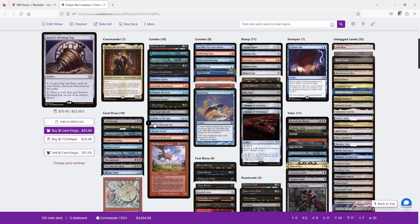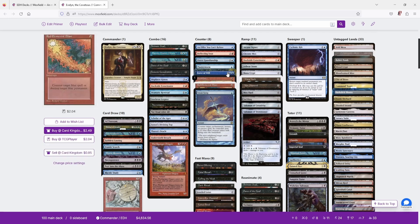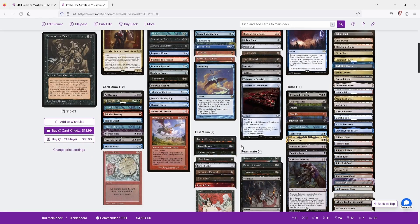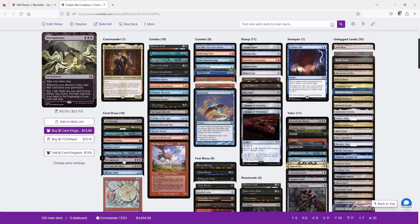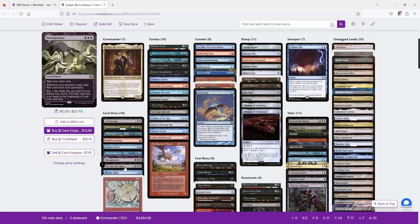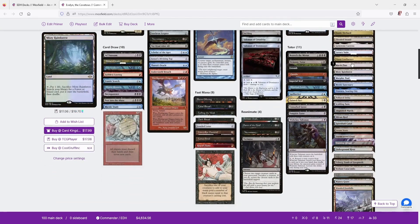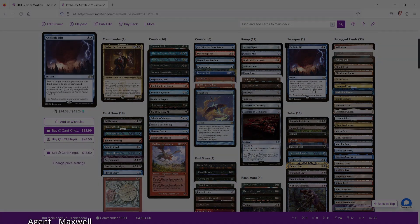Some versions of the Bolas's Citadel top combo also include Aetherflux Reservoir to gain life when casting spells, which goes infinite with Bolas's Citadel. This version doesn't run it since we have enough other combos, but you could slot it in. There are likely more minor synergies — for example, Necropotence can pay one life to put the top card in hand, useful alongside Citadel; fetch lands and draw spells can also change the top. Lands are the standard Grixis utility setup, including Otawara and Mystic Sanctuary. That's the full breakdown of Evelyn the Covetous.